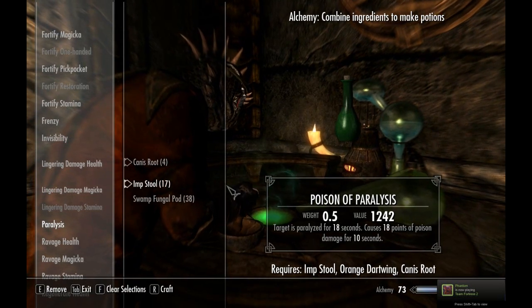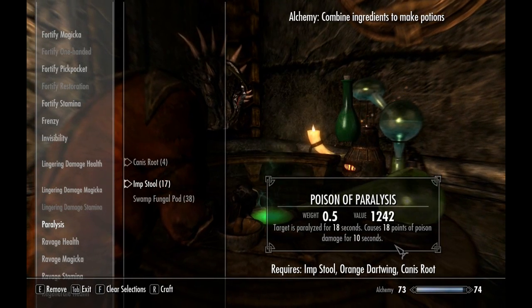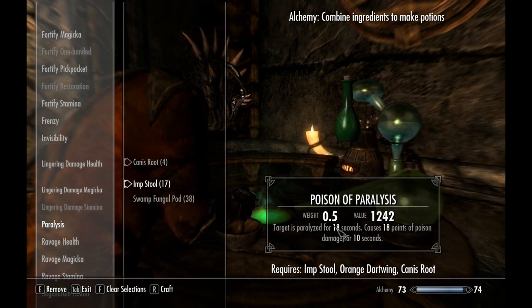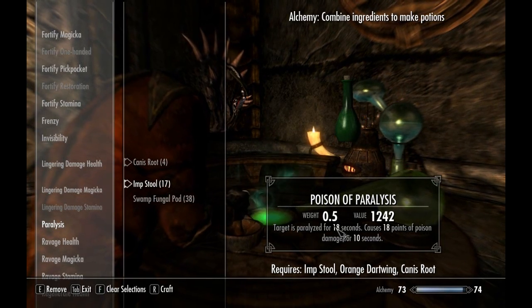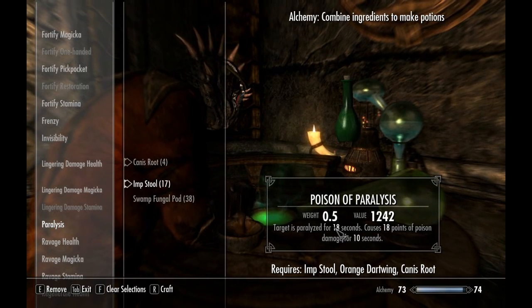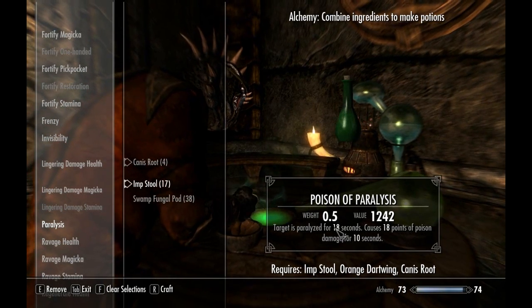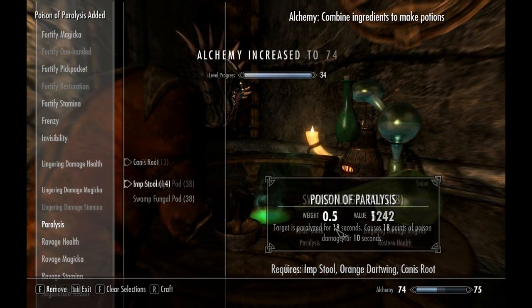There you have it - target's paralyzed for 18 seconds, 18 points of poison damage for 10 seconds. So they take 180 points of poison damage and they're paralyzed for 18 seconds. If you hit someone with this you can just wail on them. With Concentrated Poison you hit one, then turn around and hit his buddy too - so they're both poisoned and you can wail on them for 18 seconds while they're on the ground taking an extra 180 points of poison damage.